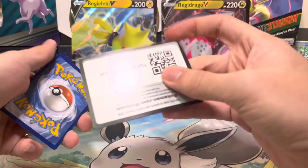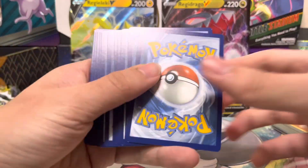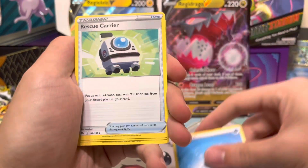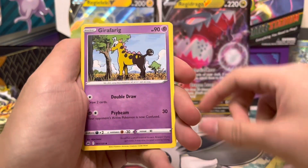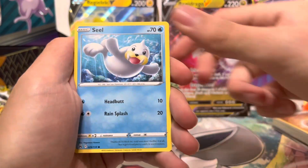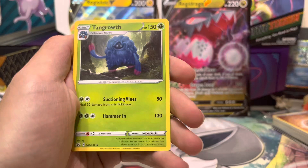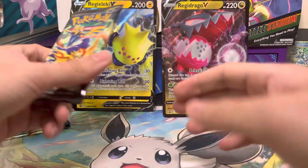The hope is to get Raikou, Suicune, Entei — any of those — and Dialga, Palkia, Giratina, or Arceus. Pack two: Seel, Oddish, Corphish, Pokeball, Volcarona, Tangrowth. Nothing so far.